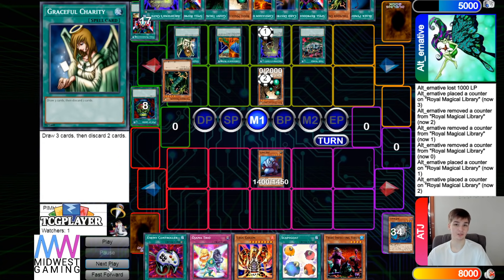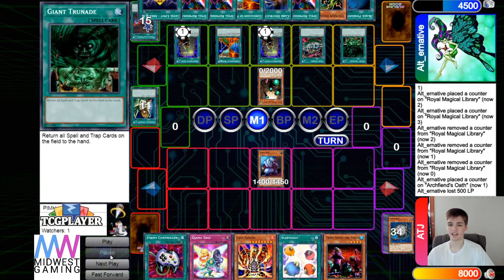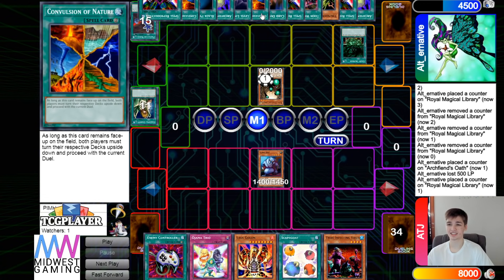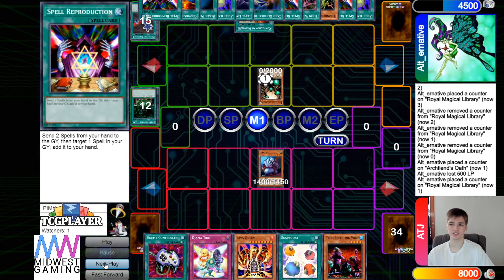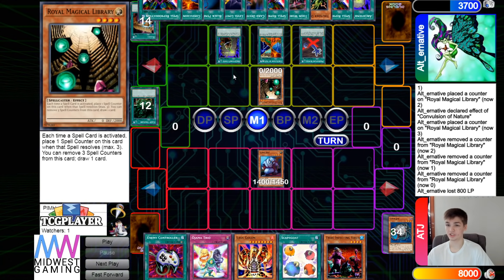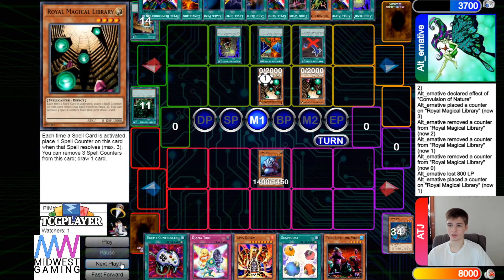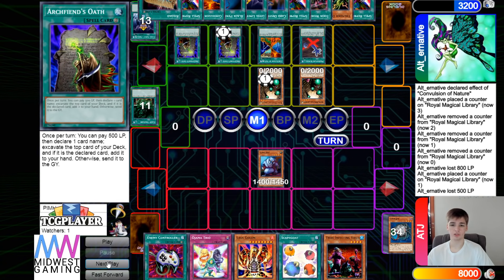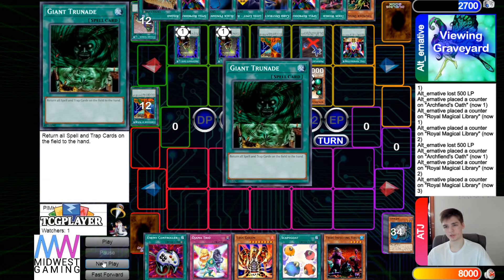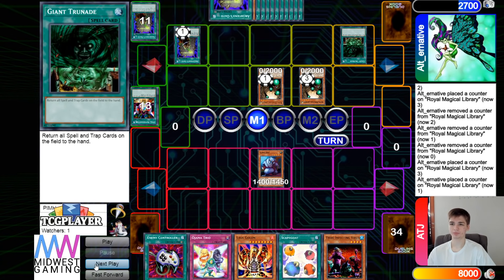They draw on graceful, activate graceful, then use oath to grab a card and draw into it. Oath grabs another card, then giant grenade bounces everything back to hand. Counting cards in hand: one, two, three, four, five, six, seven, eight, nine, ten, eleven, twelve. They activate to flip the decks, use that to draw, then activate premature burial to bring out the second royal magical library. Pay 500 to draw, activate and pay 500 to grab area B, then activate to discard spells and grab back giant grenade — this is just going to be game.